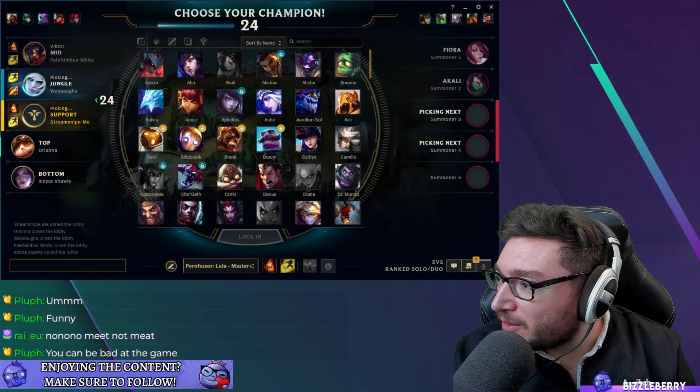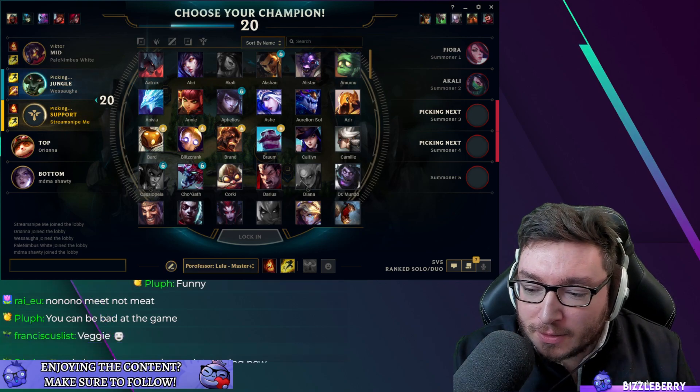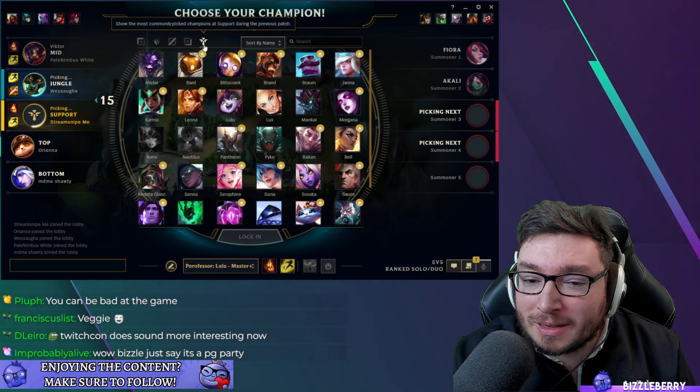This is episode 46 of Unranked to Diamond. Last game was Nami and it went swimmingly.